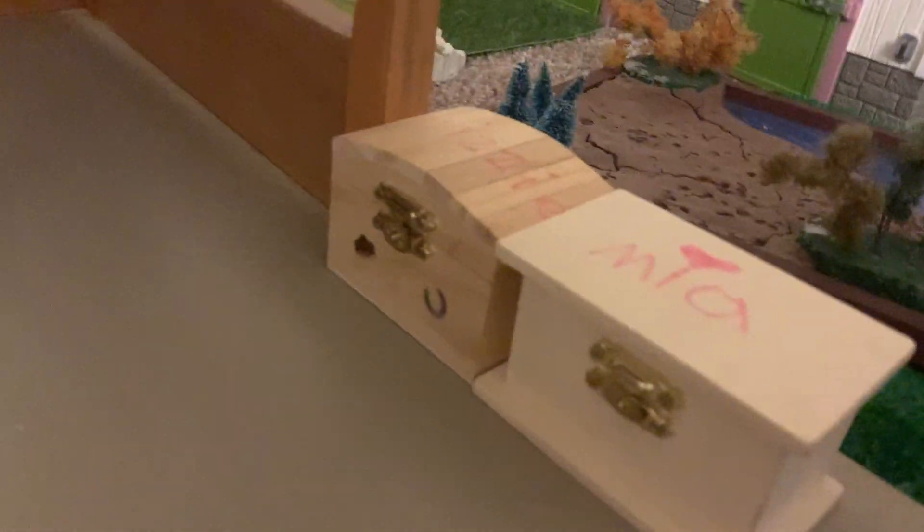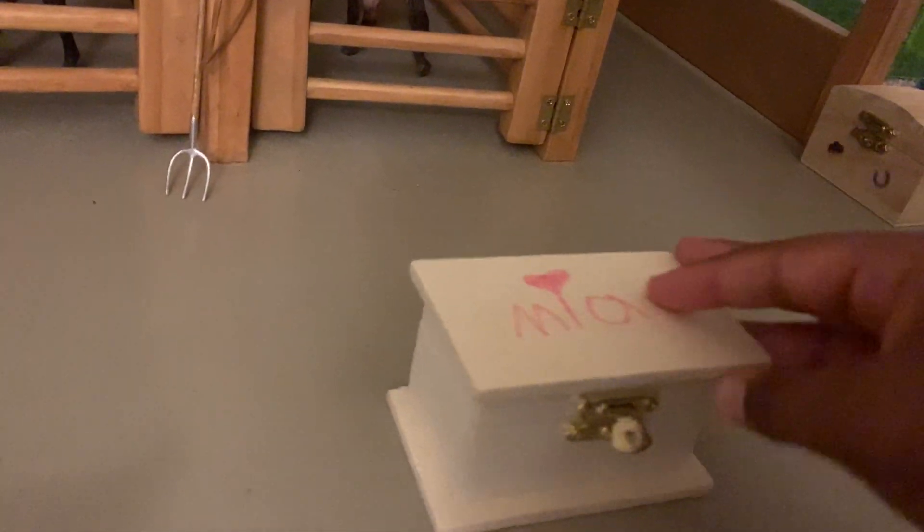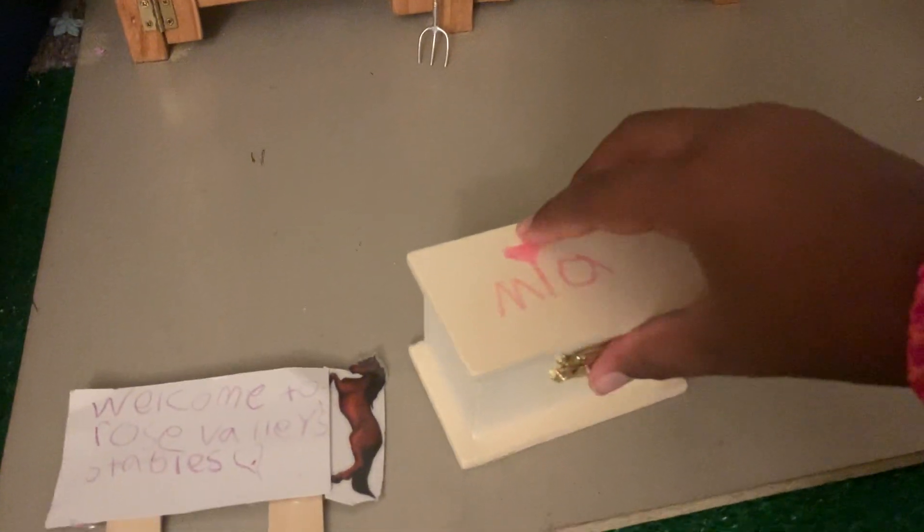Right here we have Mia's and Lizzie's tack boxes. Mia's tack box has a saddle pad for her horse Apollo — he's very embarrassed by it — and also a pink saddle pad she loves for dressing her horse up. There's also some horse polish and a curry comb in there. I can't take it all out or it'll tip over.